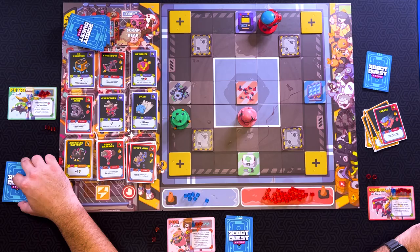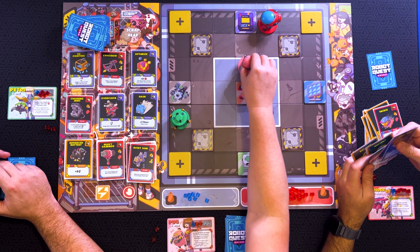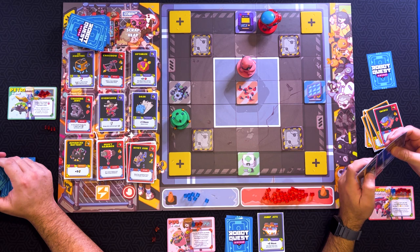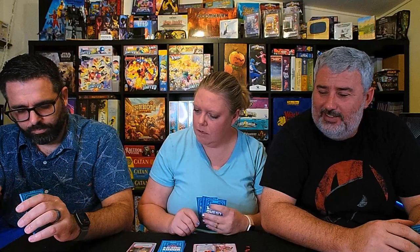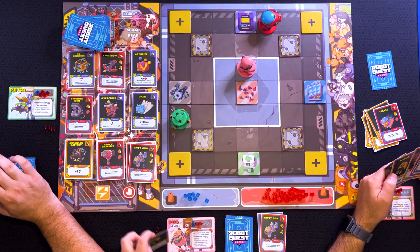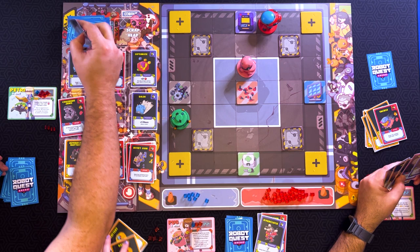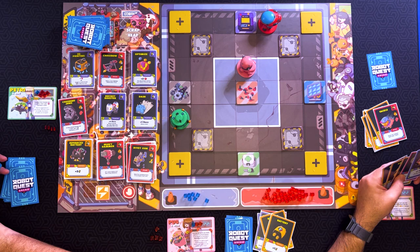My turn. I'm going to do jump jets — I can move over obstacles. And then I'm going to do a rivet gun for two damage to James. And then I'm going to buy Overclock. So we're replacing Overclock with Rocket Booster — plus four to movement, draw three cards, you may move over obstacles this turn. And then I'm going to move four. With your advanced AI, that says you may put a card from your discard pile at the top of your deck.